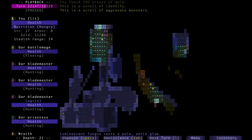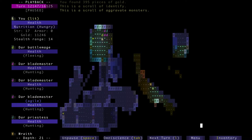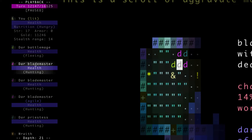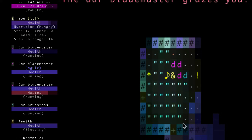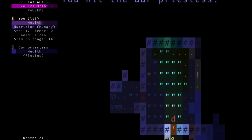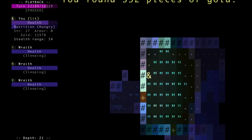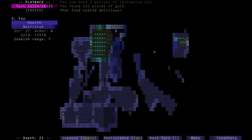This floor layout was kind of confusing for me at first. Here I used a blinking scroll to get close to this dar battle mage — these guys are a pain in the butt — and I think I killed him in just a couple of hits. Here I farmed the door and got rid of the dar priestess.